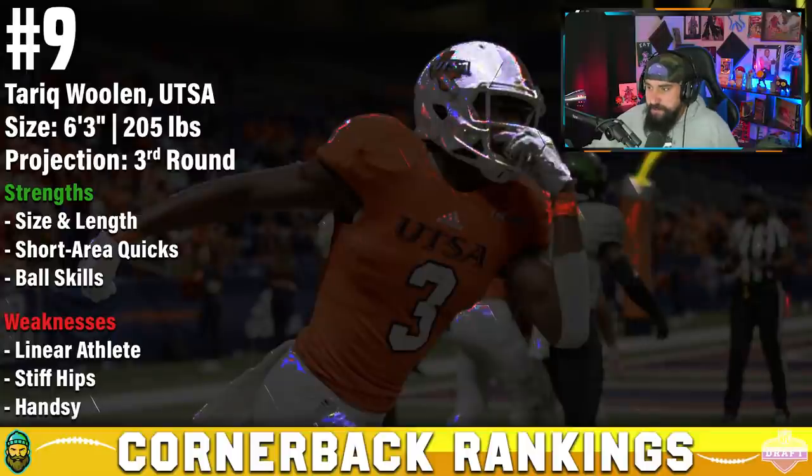Number 9: Tarik Woolen out of UTSA. He made Bruce Feldman's Freaks List for his speed — a projected 4.3 forty time. At his size of 6'3", 205 lbs with 33 and a half inch arms, his physical tools are tantalizing. Nobody was beating him in press coverage at the Senior Bowl. It was when he was asked to play off the line of scrimmage that things got a bit iffy.